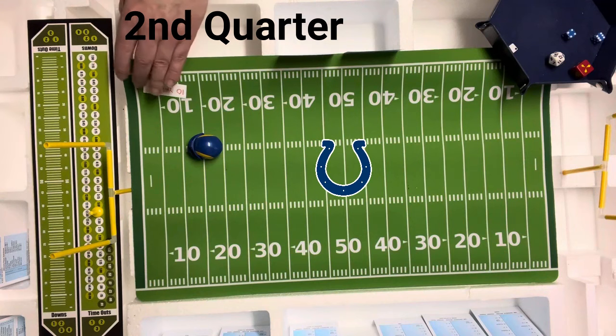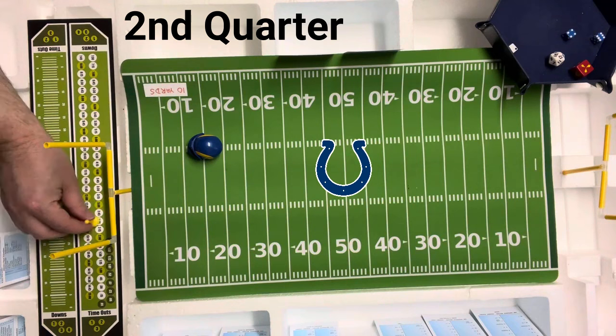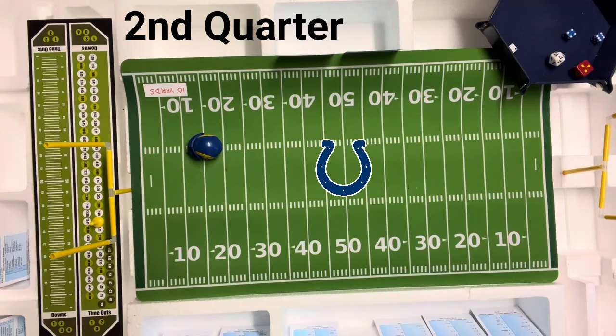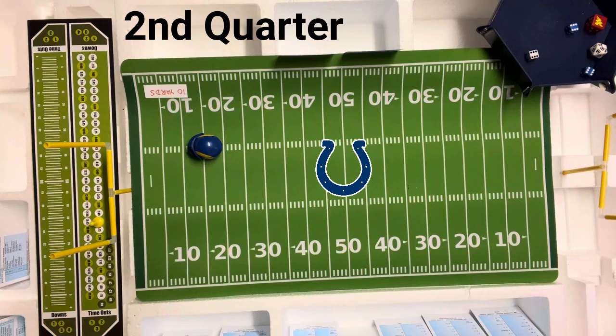The Rams go to work with a new set of downs at the Colts 12-yard line. They want to get this touchdown in the books. Short pass to Tony Hunter — a 6 on the Colts defense, 13 yards — and it's a touchdown! They're at the 12, so 13 yards is a score. They try the extra point — Mike Lansford misses it. The Rams get the 6 points with the touchdown, but miss the extra point. The Rams take a 13-7 lead.